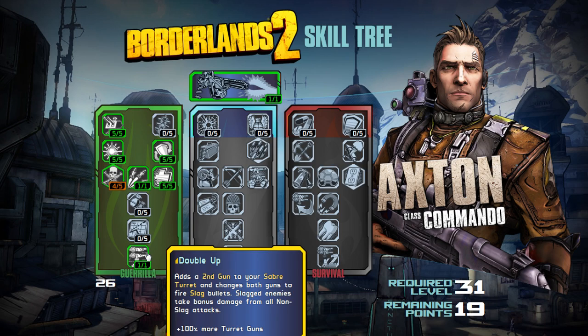Then we've got Double Up: adds a second gun to your Saber Turret and changes both guns to fire Slag bullets. Slagged enemies take bonus damage from all non-slag attacks. While we're talking about Slag — when I said Slag was replacing Explosion, I didn't mean Explosion was no longer in the game. Obviously you've got grenades and rockets. What I meant was that Slag is an official element now. Explosion was never really an element because it didn't do anything but add bonus damage. Now Slag is a fourth element that does something over time like the other three elements.